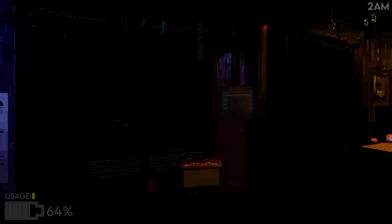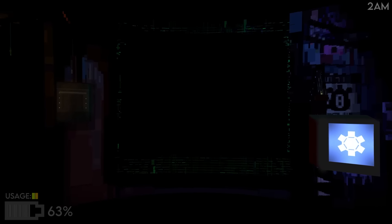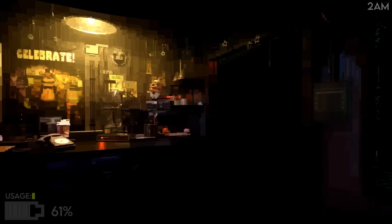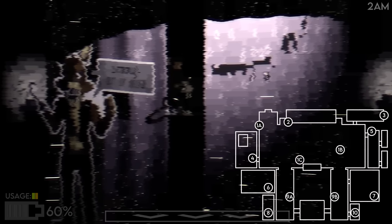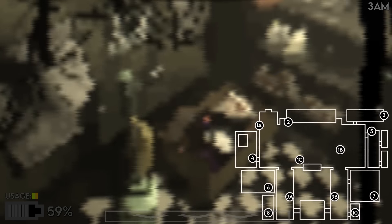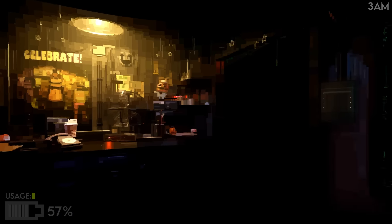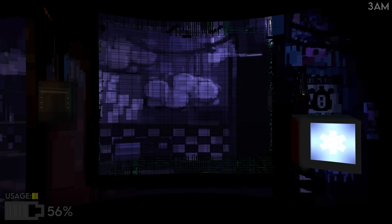I'll occasionally check on Foxy and check the light to make sure no one's there. They both moved — great. Back to Camera 1C. Check lights — we're good. 61% at 3 a.m. would leave us a nice buffer of power. There's Chica. Back to Foxy — he's about to attack, one more stage after this. He seems to be waiting for when Chica and Bonnie attack.